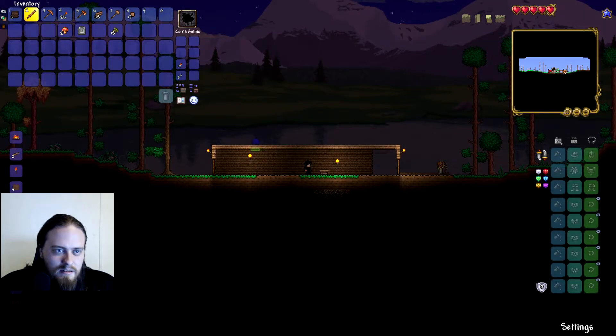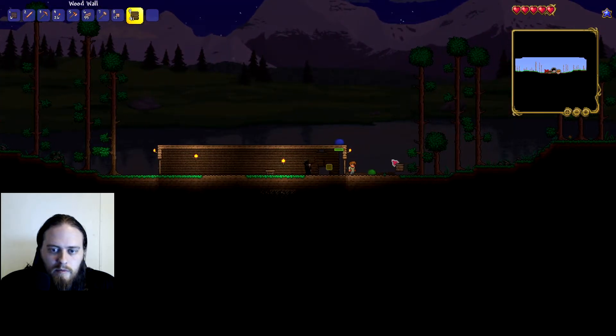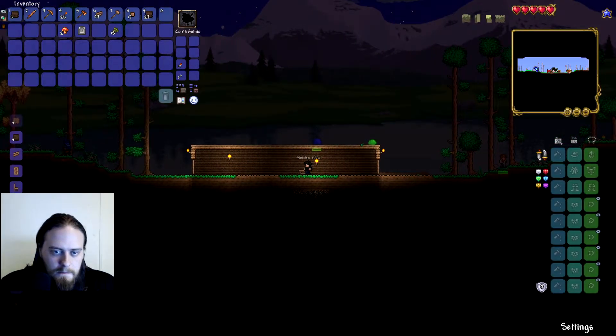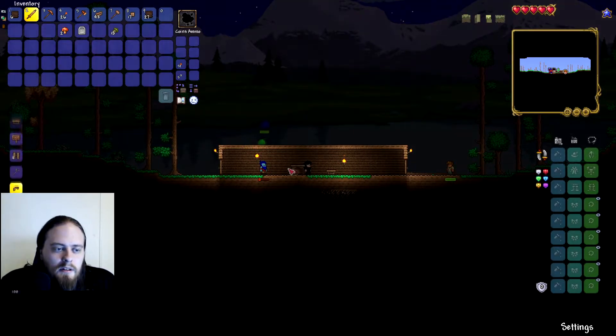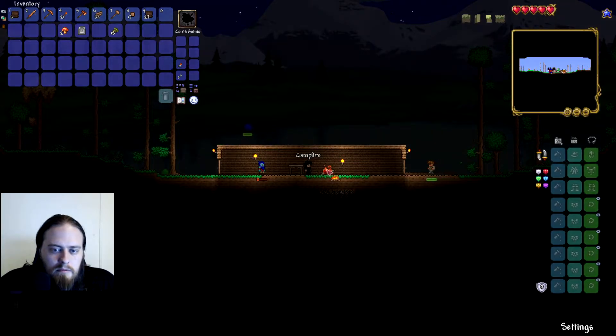I'm gonna die from the slime — yeah, I'm pretty much dead. I'll put a table and chair in here for the guide to live here. We're gonna have to get that stone. Okay, we've got a basic house.